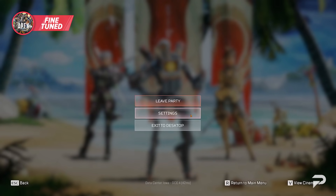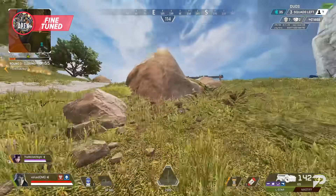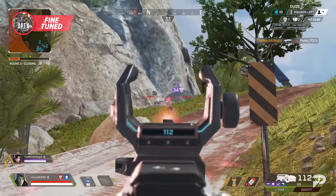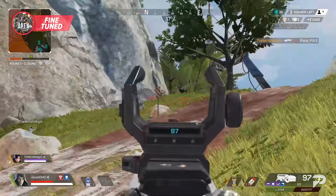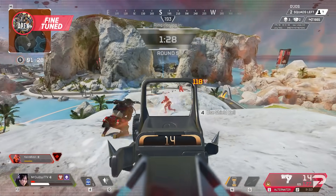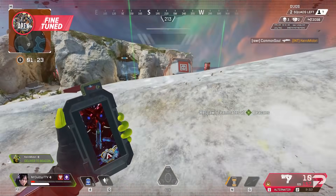From dead zones and sensitivity to your button layout and everything in between, having your ALC settings dialed in and feeling comfortable is the first step to finding success on controller. These settings are the guide for what you're able to do in game. If you have too low of a sense, you might find yourself having a hard time tracking enemies or pulling off advanced movement. Too fast and you might miss a ton of shots, overcorrecting in hectic situations.